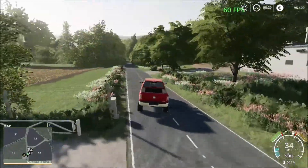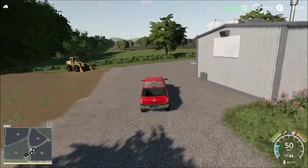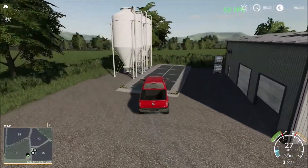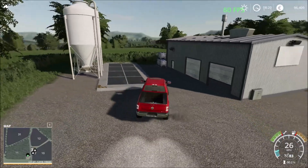On the other side we have the crop sales point. So here we have the crop sales point. Now we can head back to the main farm.